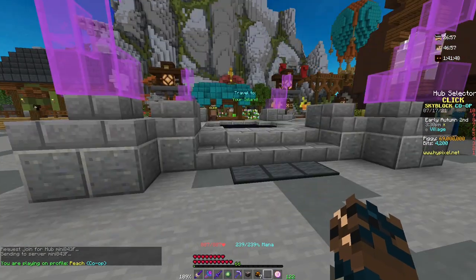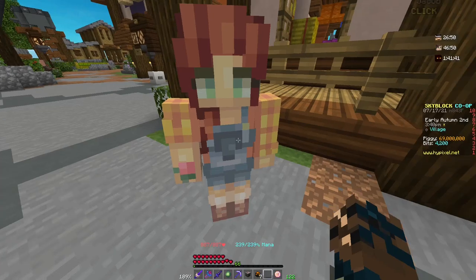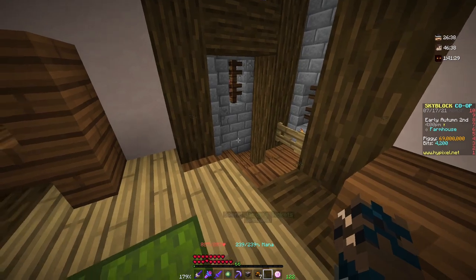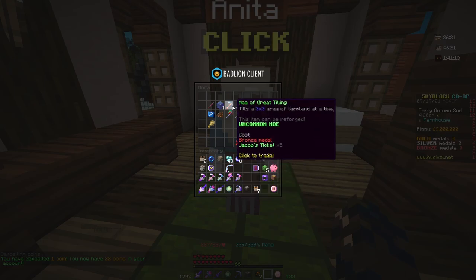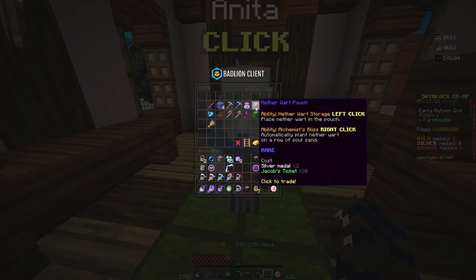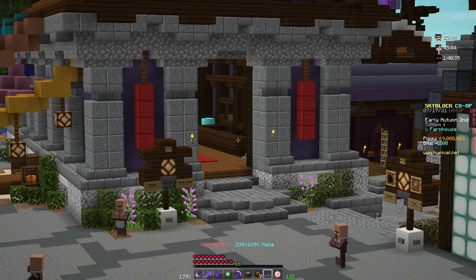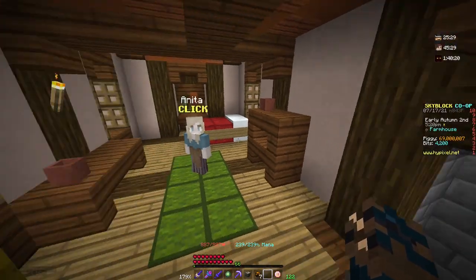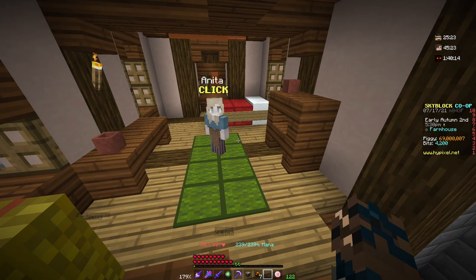Over here to the right of the portal is the farmhouse. Outside you've got the farm merchant — she sells some crops and a basic farming tool. But in here is where the fun begins. You're introduced to Jacob and Anita, who's on the second story. These two have got a little bit of a monopoly. Anita sells all these quality-of-life farming items that make farming so much easier, and she's the only place you can go to get these tools. You can't sell them on the auction house, you can't sell them on the bazaar, and you can't trade them either. The only way to get one of these farming tools from another player is to have that player drop it on the floor, which doesn't sound sketchy at all.